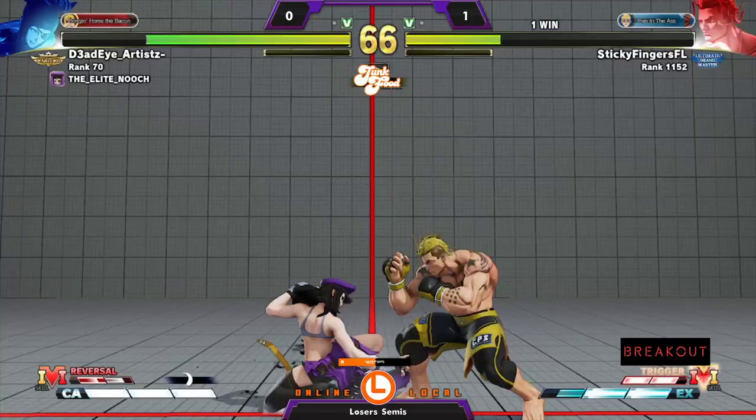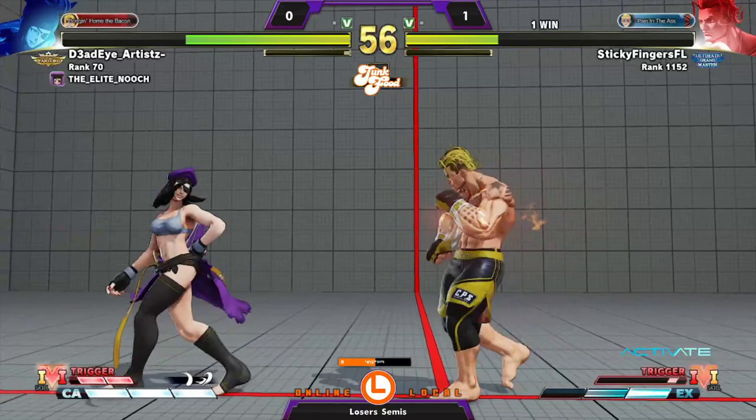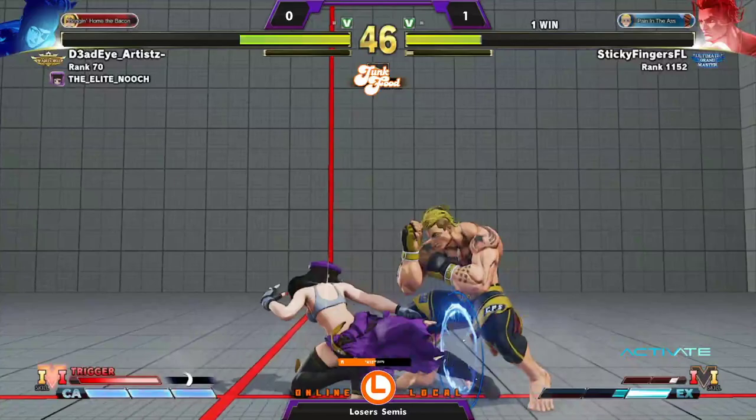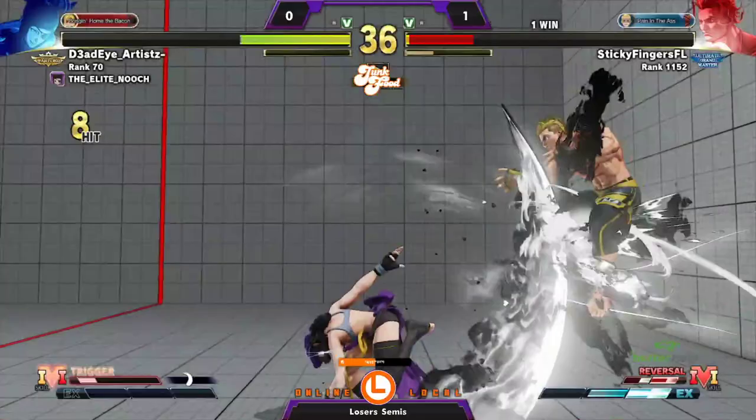Game three now — stretching, going for these fireball stores and really fishing behind that standing medium kick. You can see they want this V-trigger activation — going to have to do it on block. What's the mix going to be? Keeping it a little more loose because they've already recognized that Sticky Fingers wants to hit buttons in some of these spots. Going to be able to cash out the CA, and it's going to be one game apiece.